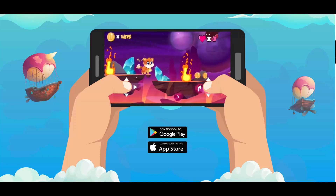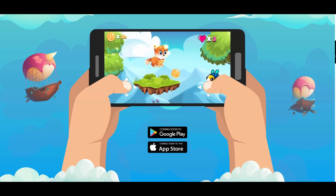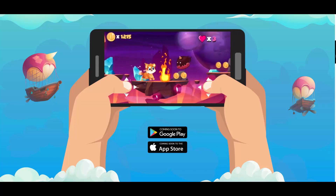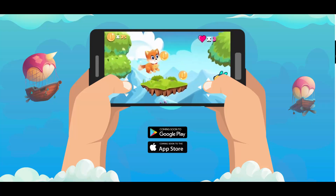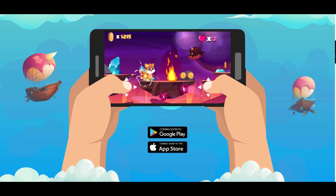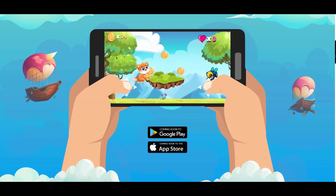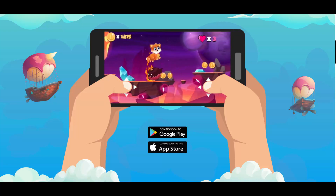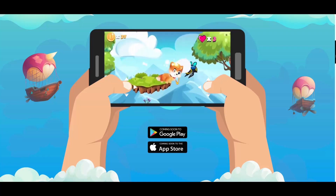DogeDash is a 2D side-scrolling game where players use 100 DogeDash coins to enter. As they complete all 10 levels of the game, they are rewarded with the coins they collect in the game, sent directly to their wallet. If they fail to complete the game, they have to start again from level one. It's simple as that — built on BSC.